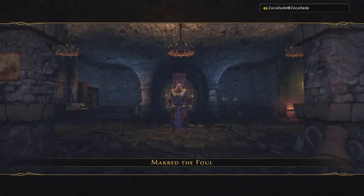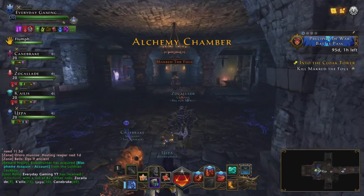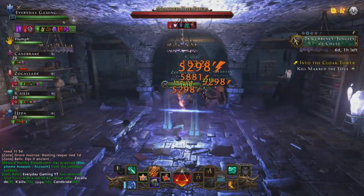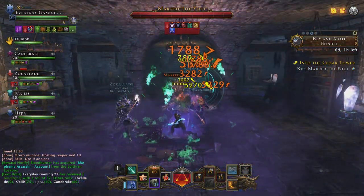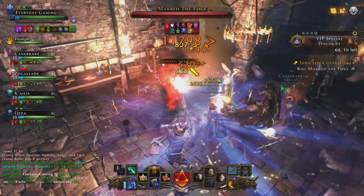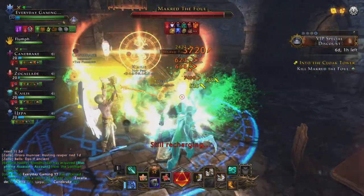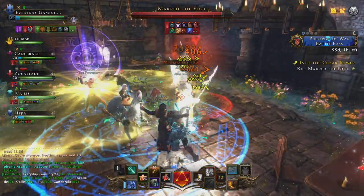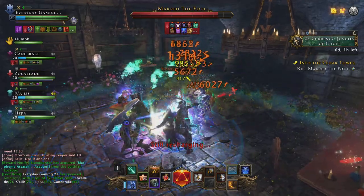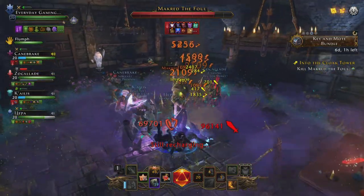First boss: Marked of the Fall. His attacks — he attacks with his spear, and everyone in front of him will be thrown away to his back. You can see that attack coming if he's rearing backwards. So dodge his attack or you will end up behind him.